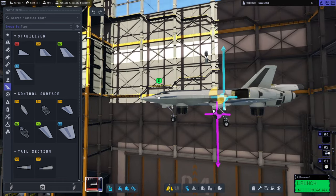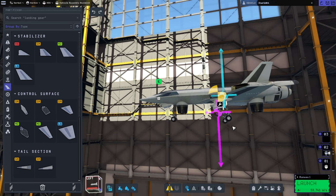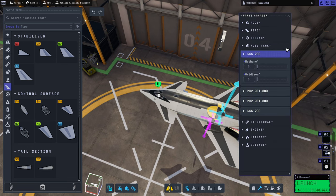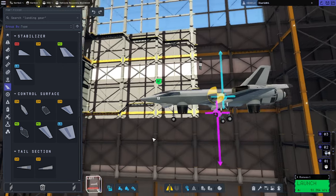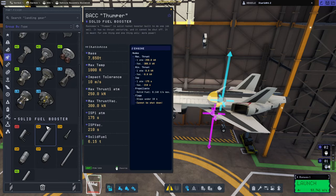With the tanks full it's sort of like that, but we're not taking off vertically so that should be fine. These have vectoring so they can deal with that difference. We should keep in mind that we've arranged it with those tanks empty in mind and equal fuel in the two main tanks — hopefully that'll be okay. This is banking on the extra efficiency of the Weasley.